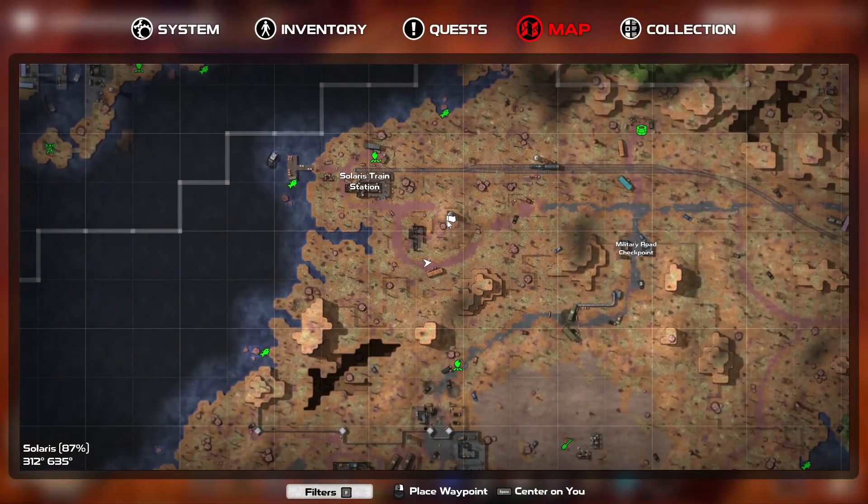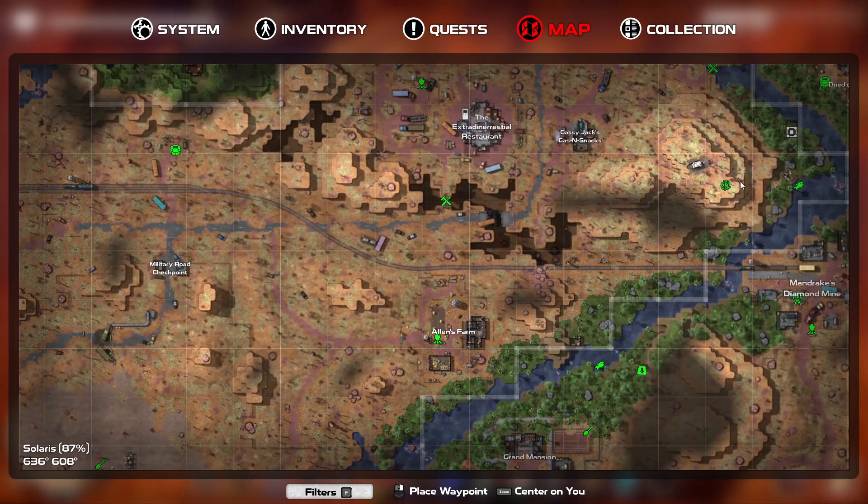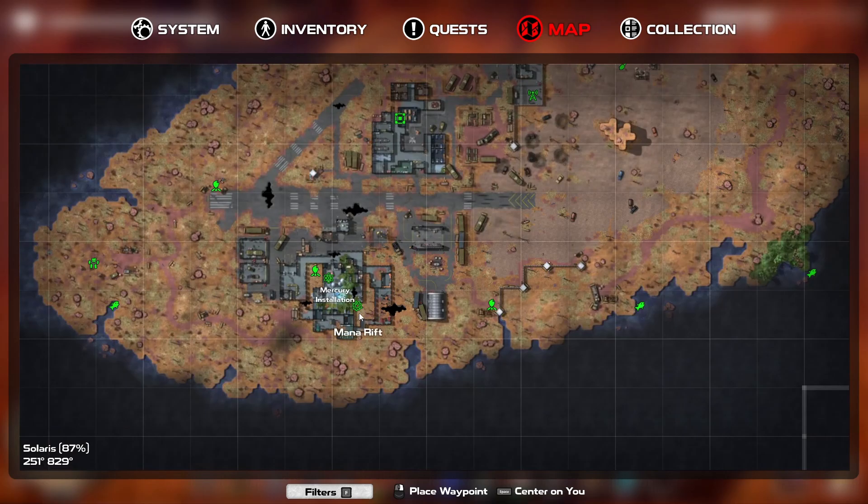I've just marked this area because there is a buried treasure there, and there's not actually a lot left. There's a couple of fishing spots over this side and a buried treasure up here on this mana rift. That was the one down here in this mercury installation so we're going to have to come down to there.